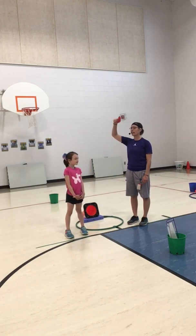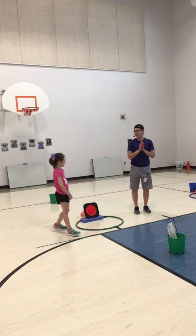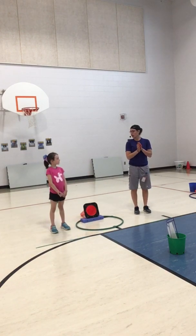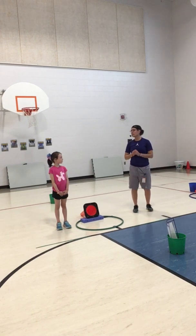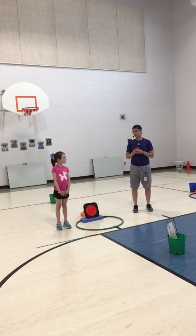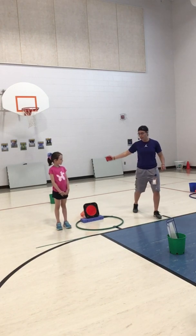We have to take turns underhand throwing the beanbag. When we underhand throw, if we remember our skill cues: swing, step, throw. Do I step with my same foot or my opposite foot? Opposite foot. So I swing, step, throw.